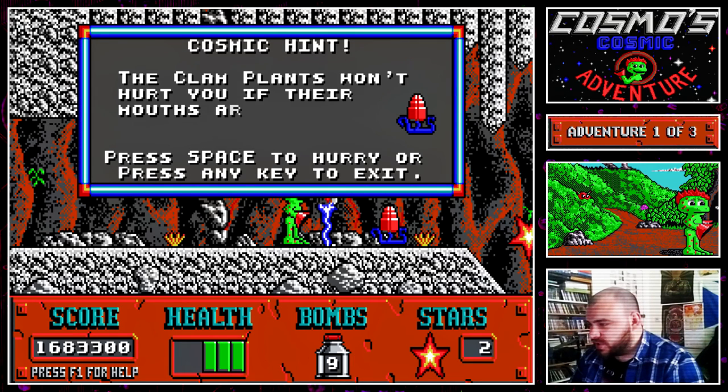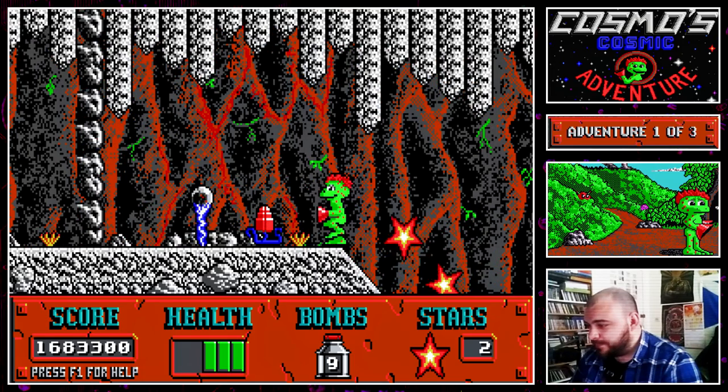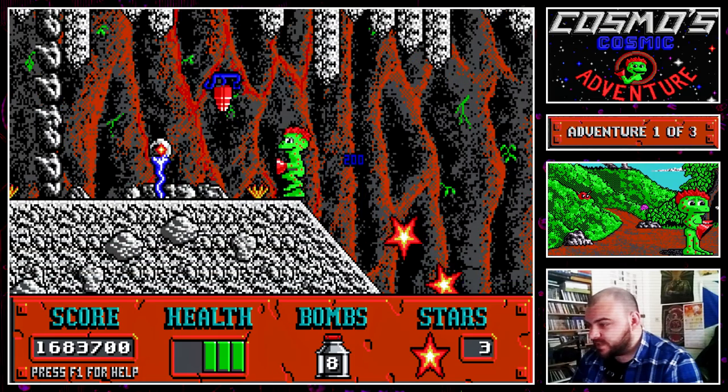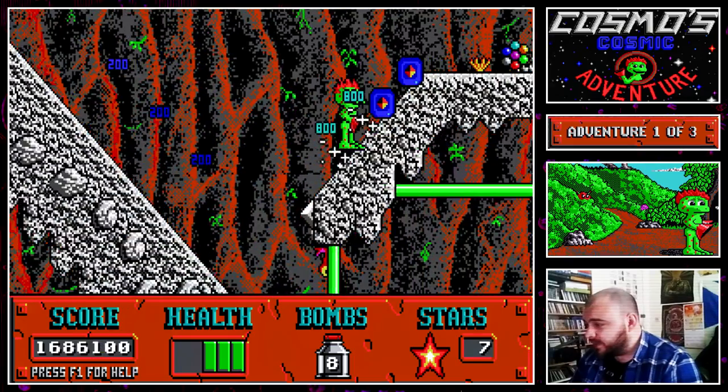The clam plants won't hurt you if their mouths are closed. So we can walk right past them if they're like that. Can we blow them up? Yes, but we don't get anything for it - we don't get a bonus bomb or anything like that.